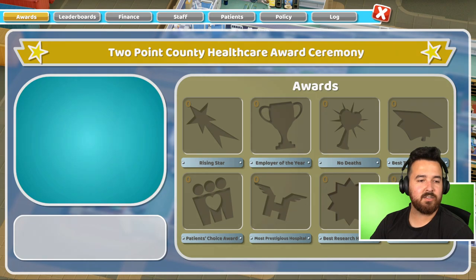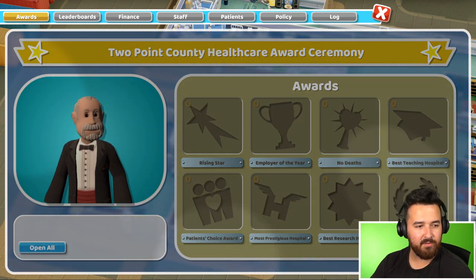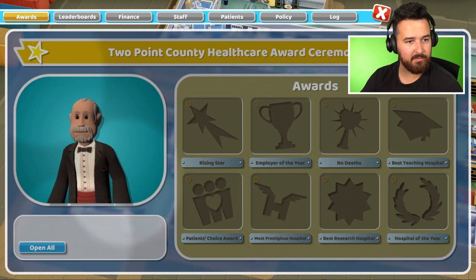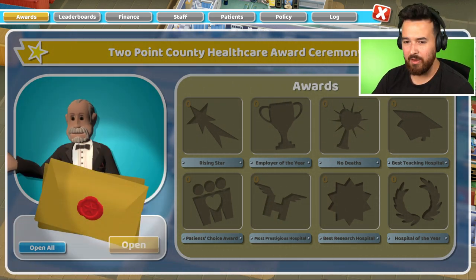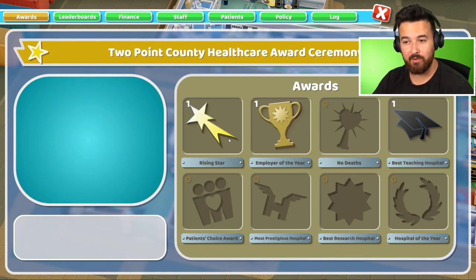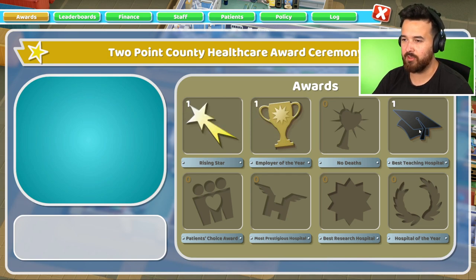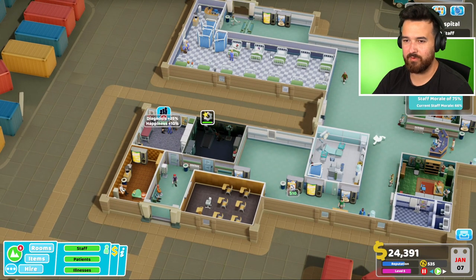We've got a ghost. It's the award season. Employer of the year is me and we're the best teaching hospital! Who is the rising star? Felix Bilge. And employer of the year is me - we're the best teaching hospital. Fantastic.